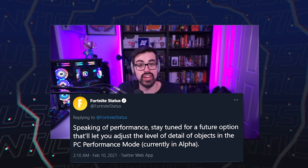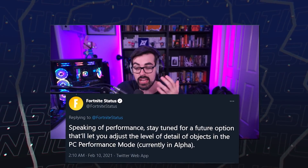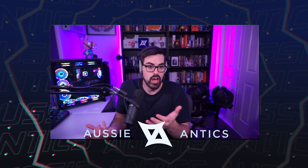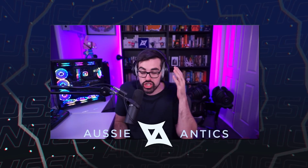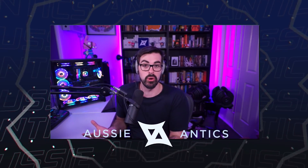I talked about in a most recent video that this is how Epic said they wanted performance mode to look, which is mobile builds. All of us were asking is there a way to get the old performance mode back, a way that we can choose which one we go on. We're going to get adjustable performance mode so you can pick whichever one you want to make your game run smooth but still look decent. It won't look as bad as mobile.